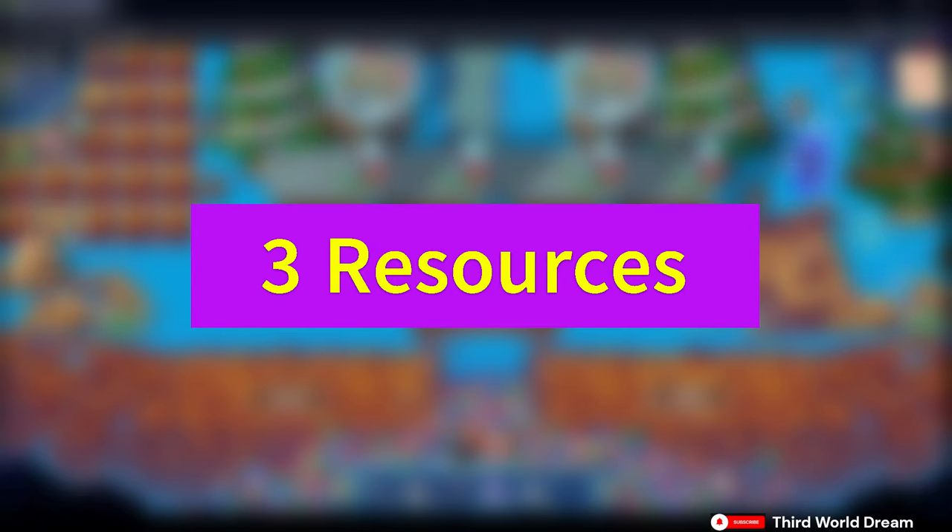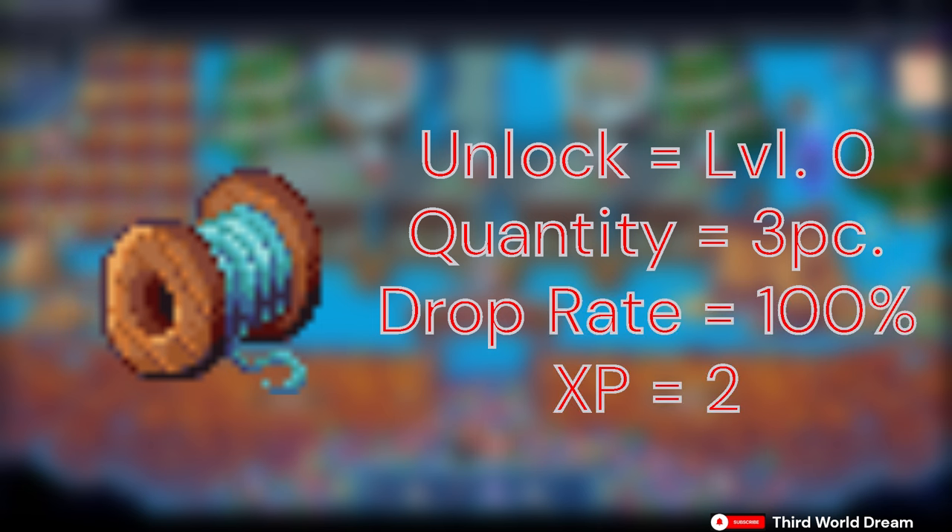Now, let's move to the 3 resources you can collect from this slug hutch. The first is Silk Fiber — the first resource you can collect from a slug hutch. It unlocks at level 0, drops 3 pieces of Silk Fiber at a time per collection, has a drop rate chance of 10%, and gives 2 XP every time you collect it.